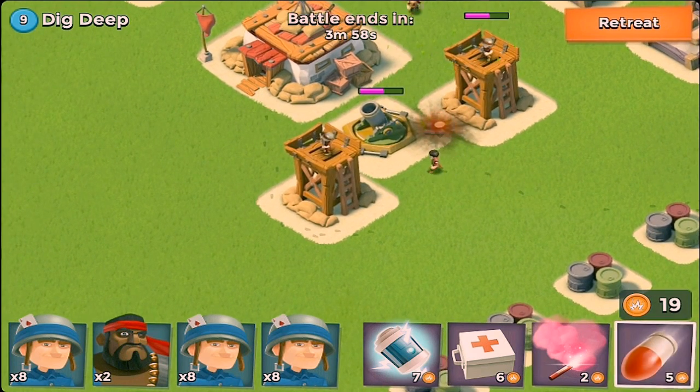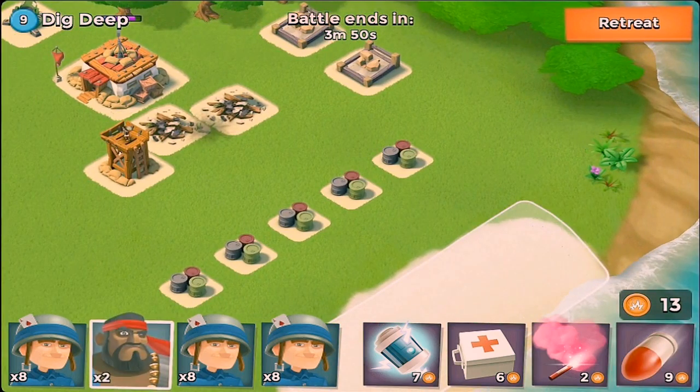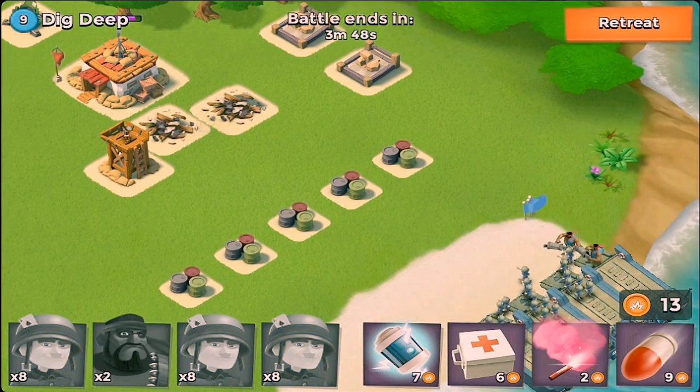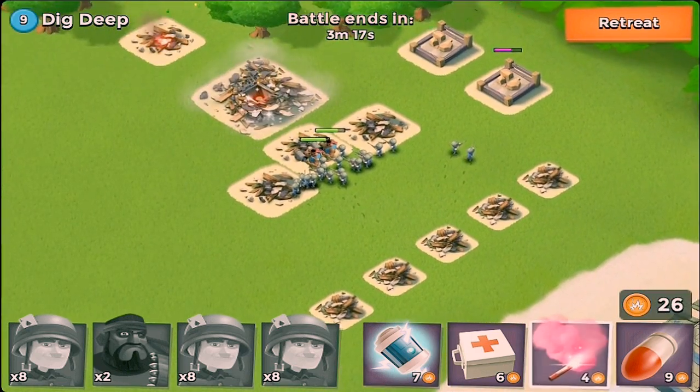Here you can see that the mortar and the sniper tower are pretty close to each other, and I use the artillery to take out both of those, rendering the base with basically just one defense, which makes it really easy picking. You can save troops and pretty much save on resources.